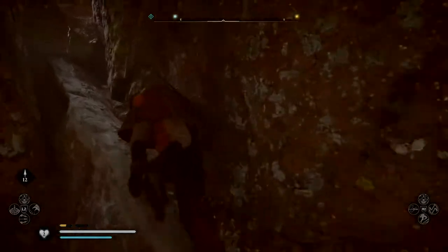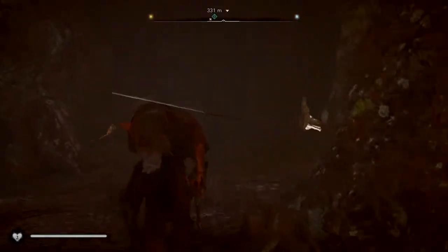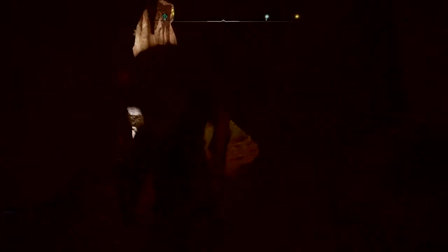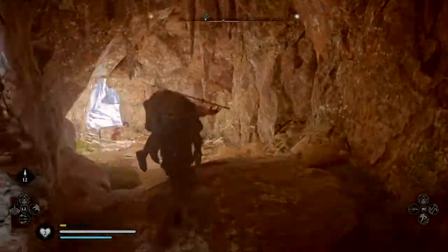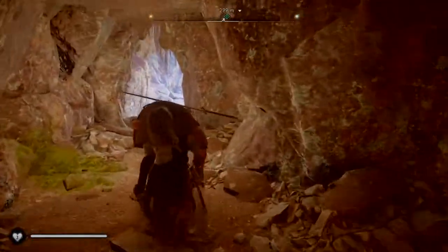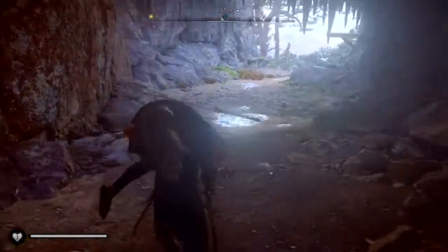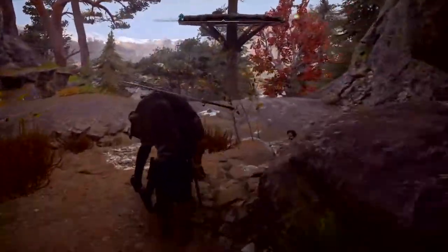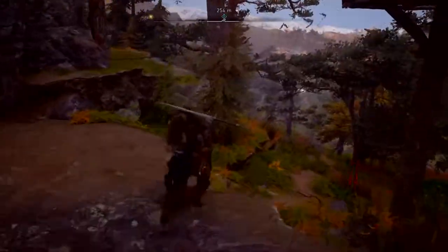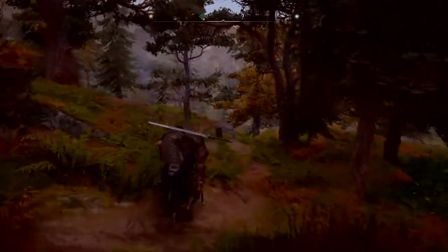Okay, I just gotta bring him right there. So there you guys go — that's how you get Culvert out of the cave. If you guys are having trouble with it like I did, it is pretty difficult to get him out and it might take you a couple tries.